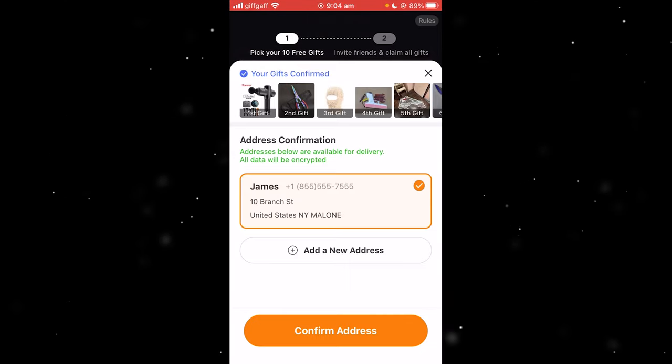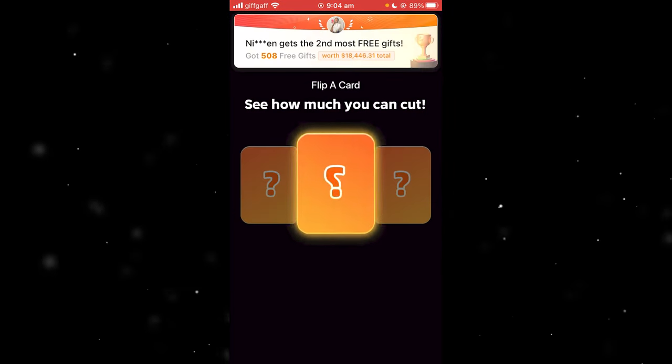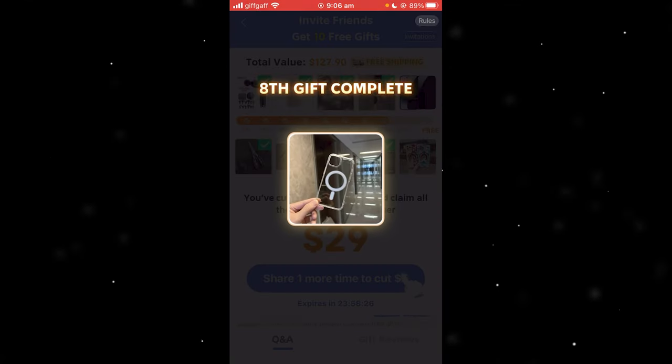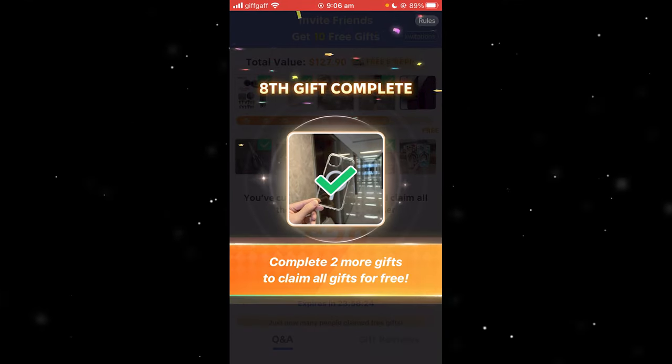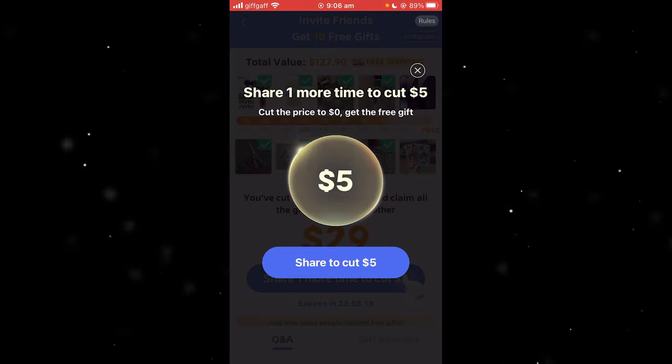So next up, you want to click "Confirm Address" and just flip a card — pick any of these. I'm going to choose the middle one and it cuts $67, which is nice. It's just going to go through these things and over time, it's going to keep giving you more things and keep cutting the price down.